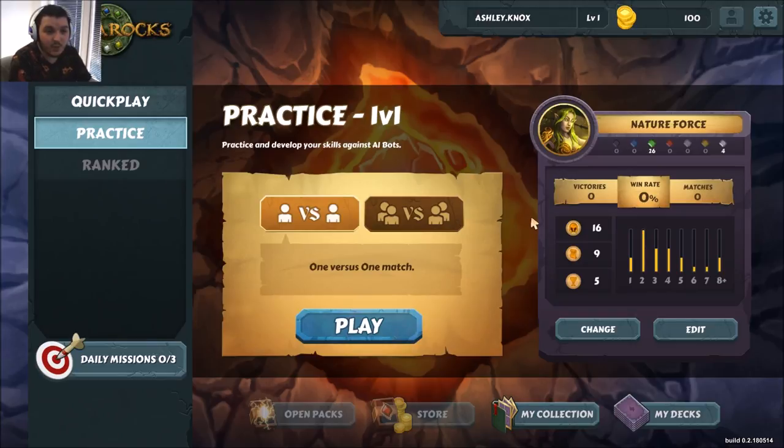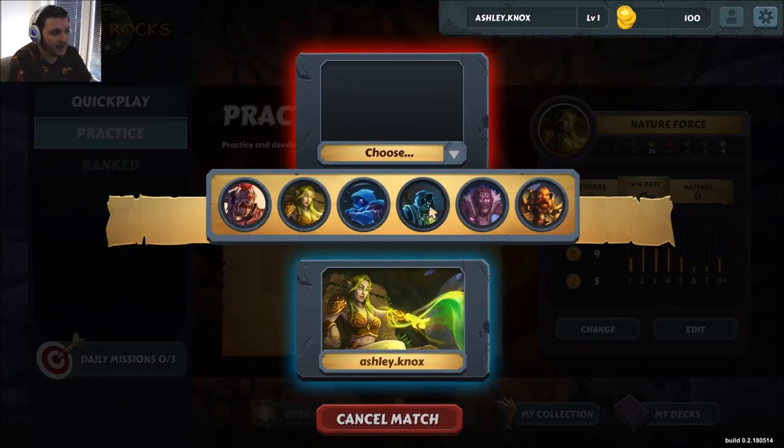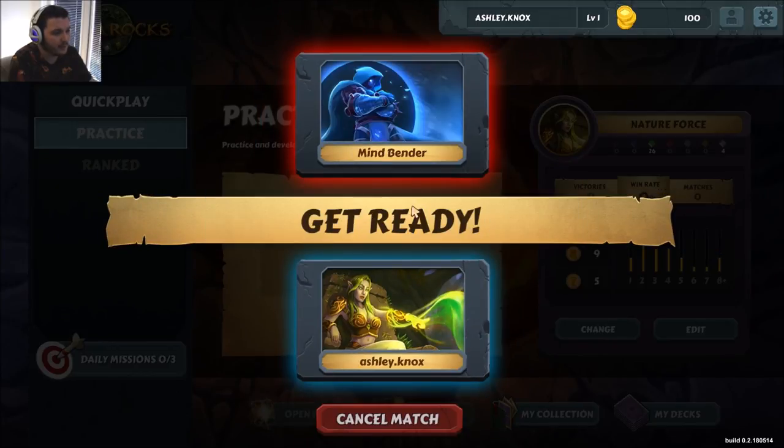Today we're going to play a game against the AI. First, some information about the decks we're going to be playing. There are six colors here rather than the traditional five you see in games like Hex, Magic, and Eternal. The colors behave pretty much the same — we've got black, blue, green, red, white, and gold, which is the additional color and is like an amalgamation of all the others. Then there's neutral, which is like your generic colorless or artifact spells. Let's play against this blue guy, Mindbender.